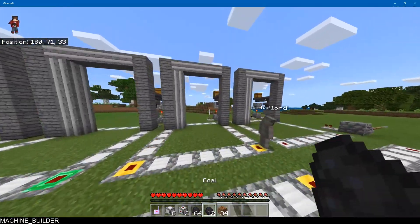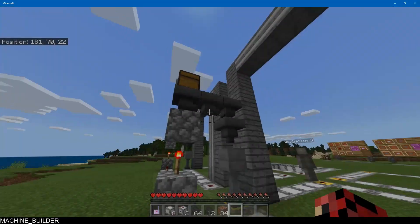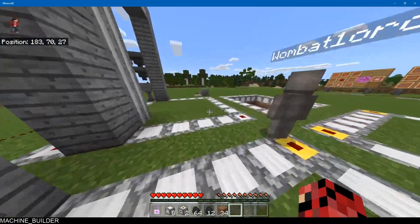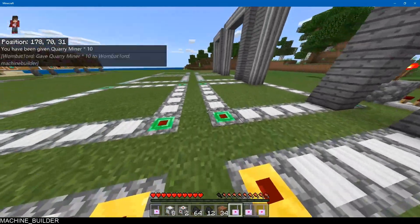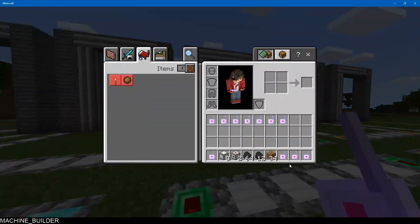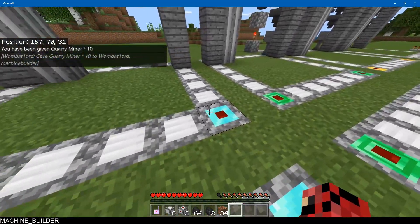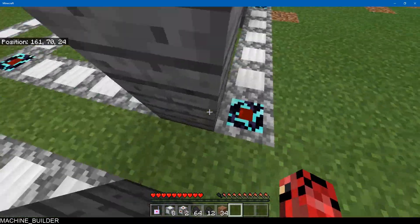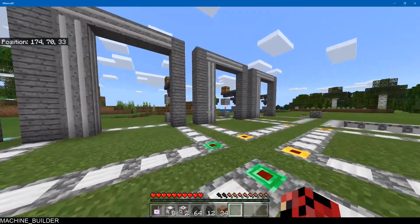Over here I have some demos already set up — some functioning quarries. There's coal in the chest up here. These three — the iron, gold, and emerald — all require coal. The diamond one does not require coal and neither does the decidian one, which is the top tier. Very fast, very good.